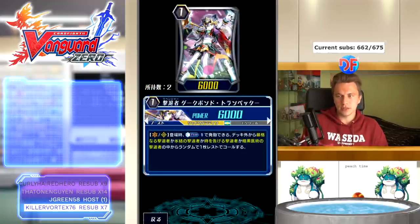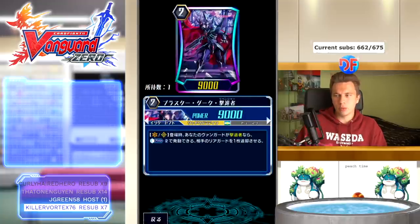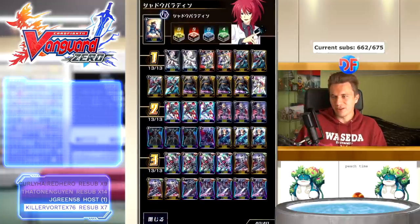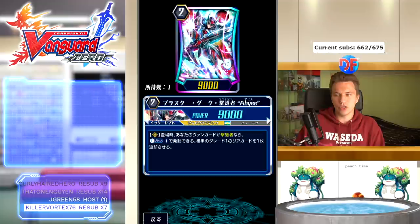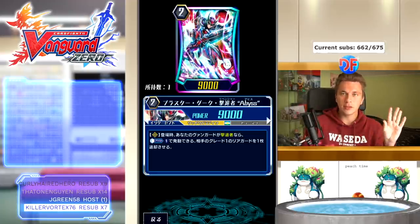My one-of is Dark Bond, which I think is still fine sometimes just to get the retire amounts — the number of Revengers on board to retire. Then of course BDR, Battle Dome Revenger, is still great. But we have a new Blaster Dark: Blaster Dark Revenger Abyss. He says when placed on rear-guard circle, if your vanguard is a Revenger, counterblast one to retire an opponent's grade one — specifically a grade one rearguard.